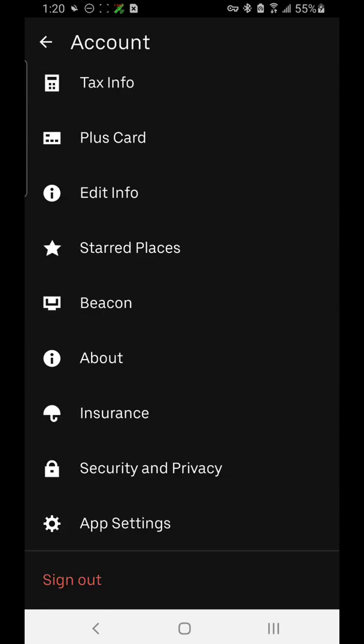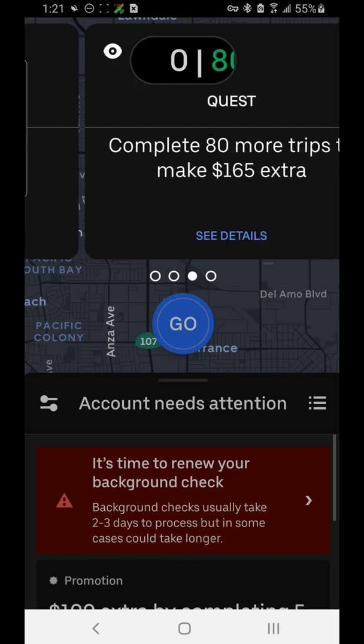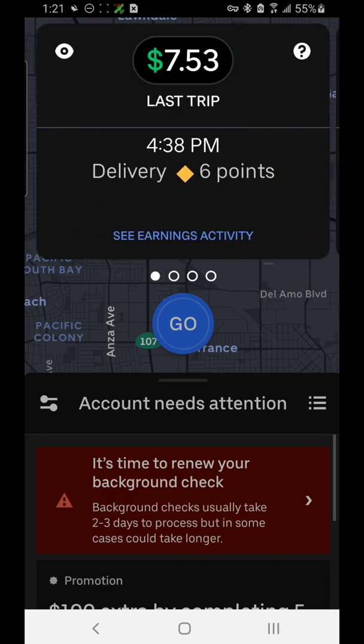Going back to the main screen — if you tap on the money amount at the top, it will tell you the money you've made and the trips you've completed that day. There's also a quest shown here — it says 'Complete 80 more trips to make $165 extra.' The Uber rewards program is shown as well, and on the far left it shows the last trip I did and how much I made.